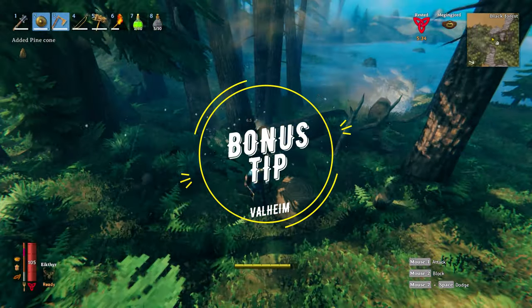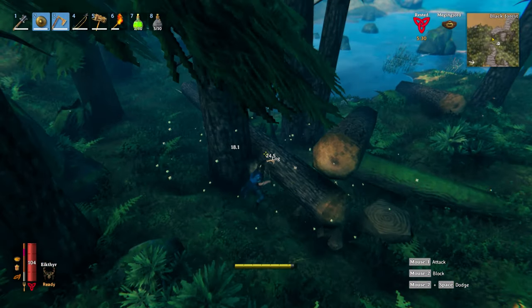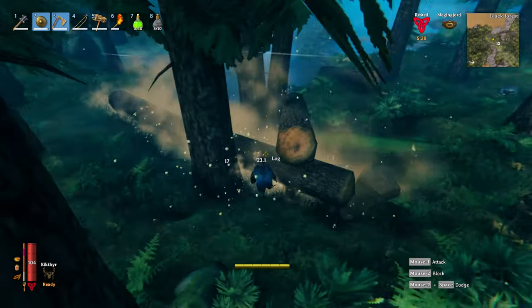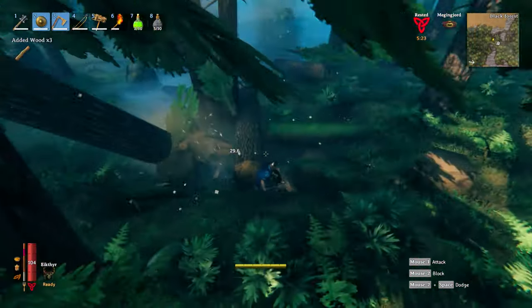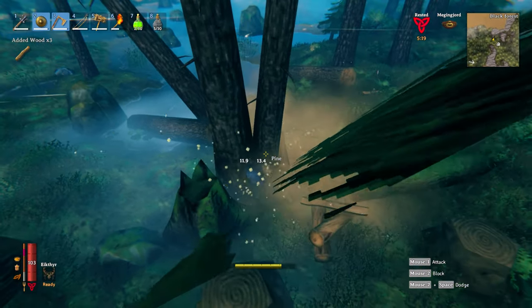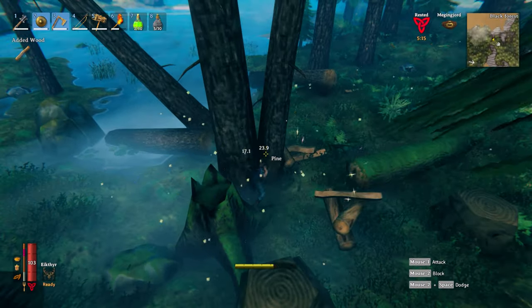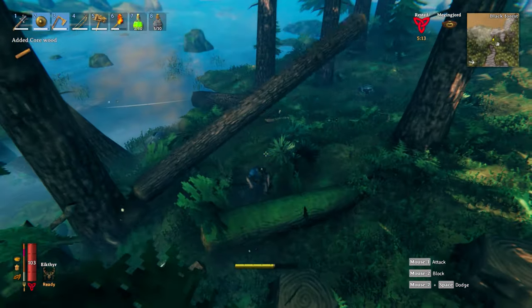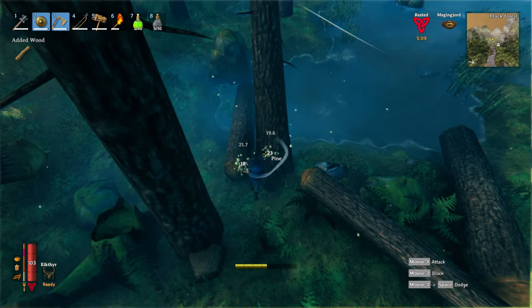Bonus tip: when out there in the world cutting wood, you can easily increase your harvesting speed. You can do this by locating multiple trees that stand side by side, hitting these with only one swing of your axe. This way, you can hit two trees, or a tree and a log, or even hit two or three logs with a single swing. Very efficient axe swinging!